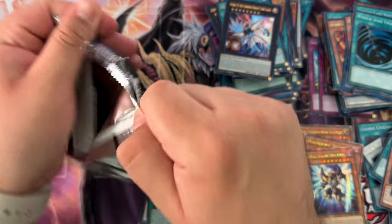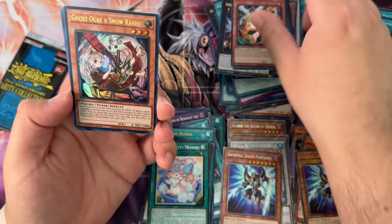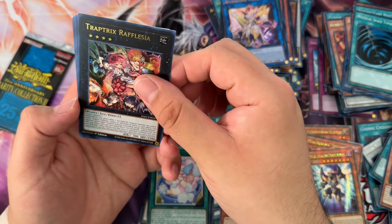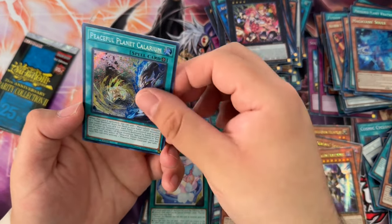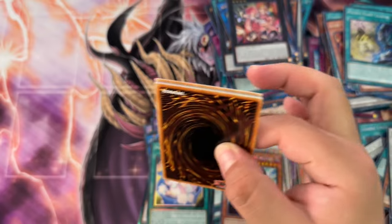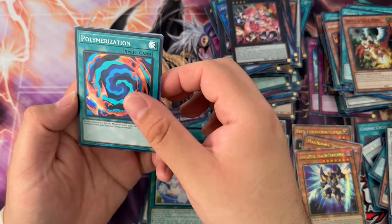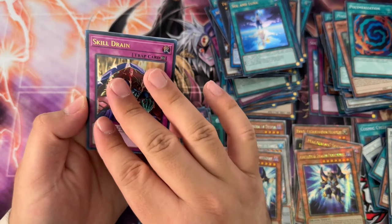Two more packs. Rescue Cat super, Droll and Lock Bird super, Ghost Ogre super, Cross-out Designator — I will take it as an ultra. Access Code Talker ultra. This pack is pretty shorted as well. Trap Trick, Rafflesia ultra, Magician Souls secret — hell yeah, I will take that any day. Peaceful Planet Calarium secret. Another dud pack, although we are pulling back-to-back bangers so we need to chill — the simulation is overheating.